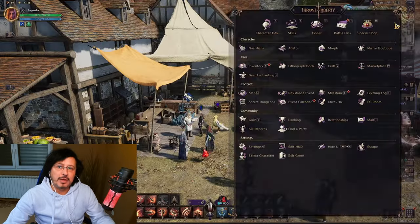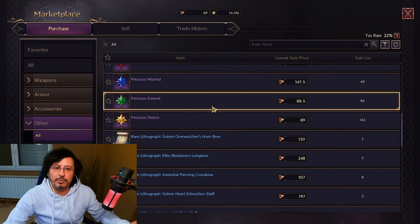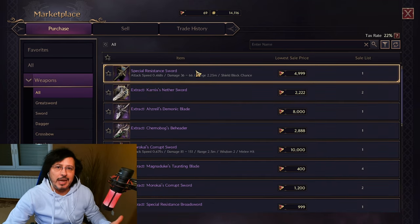Yes, sadly you can also buy gold with real money — not directly, let me show you how. You can go here to the marketplace, go to other items, and buy — for example, for Lucent — this precious marine. Then this precious marine you can sell to an NPC and get millions of gold. So can you buy gold with real money? Yes, you can. It's not directly like gear in the marketplace, but gold, the most important in-game currency in Throne and Liberty, you can also buy indirectly. So not only can you buy best gear in the game with real money, you can also enchant and upgrade that gear with real money.